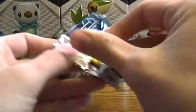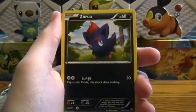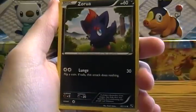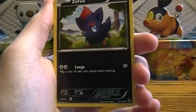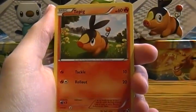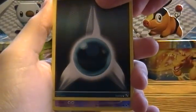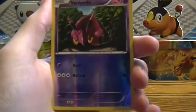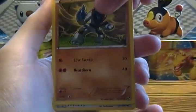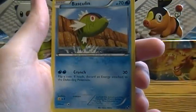Onto our second pack. As I mentioned on Pokegym, these packs actually do tear down the seam pretty easily — easier than usual. We got Zorua, which I actually don't think I have yet. I've opened at least 22 packs and that's the first Zorua I've gotten. Oshawott, Tepig, Blitzle, Darkness Energy, Reverse Foil Venipede. Our rare is a Sawk. We also got Pokeball, Krookodile, and Basculin.